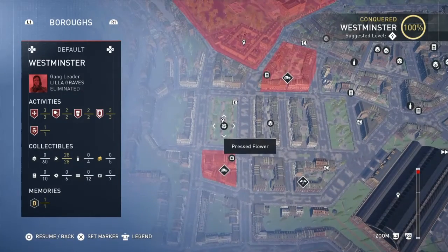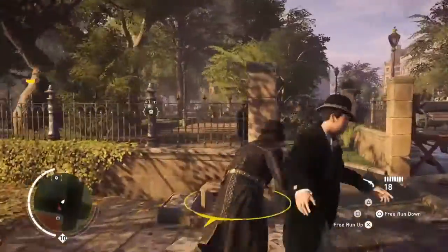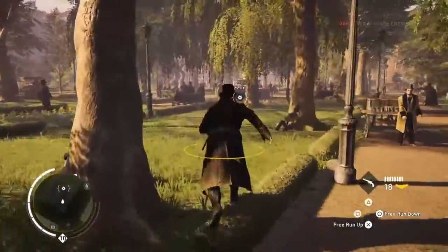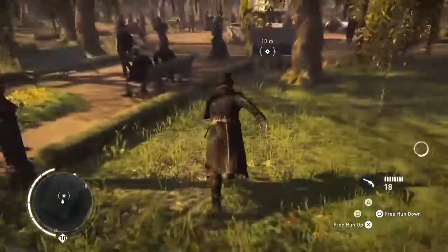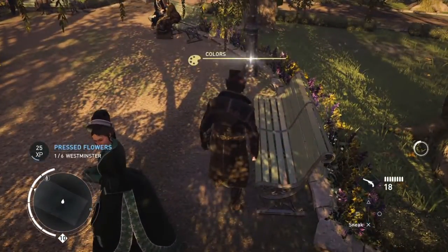The first one we're going to do is go right over here, down to near the bottom and get a flower. It's probably easiest to fast travel to the one train station and then ride your way there. So run across the field and you'll find this flower on a bench — or the book — in the bench.